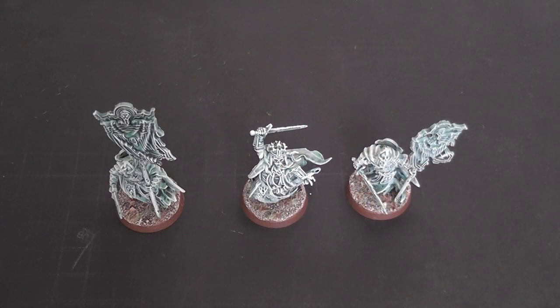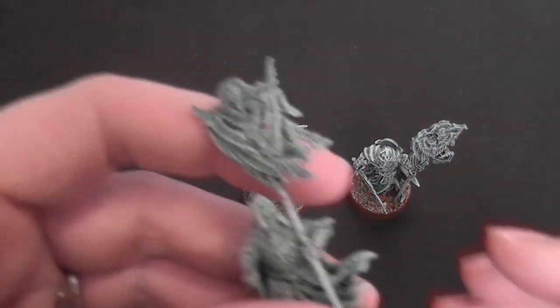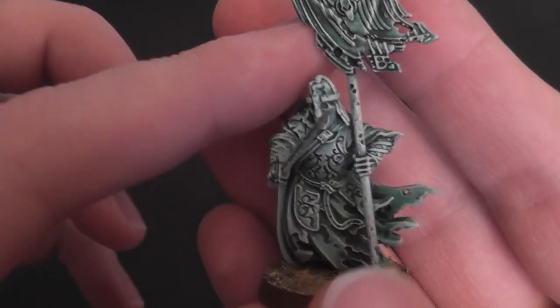I'm back, and a funny thing has happened on this little project. Last time I said I was going to come back when they had been base coated Nihilakh Oxide, washed Biel-Tan Green, and dry brushed Ulthuan Grey. As you can probably see, they're based — because they are finished. And guess what? I haven't done anything else on them at all.